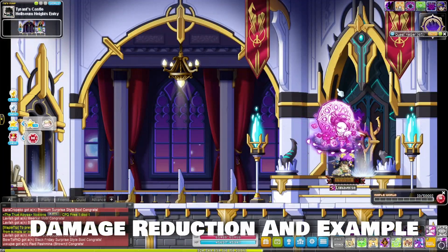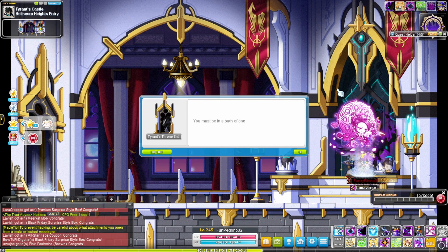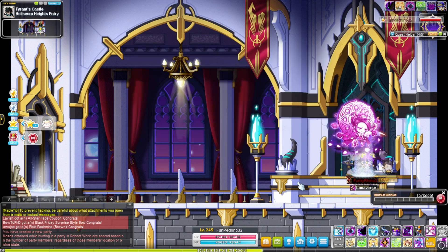To help with the understanding of MDR and PDR and how this works in practice, I went ahead and actually recorded myself trying Magnus on hard mode, who has 120% PDR and MDR. This way, there's a reduction in my damage because the total PDR and MDR is over 100. So let's take a look.